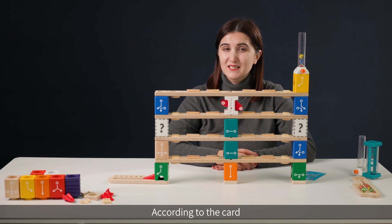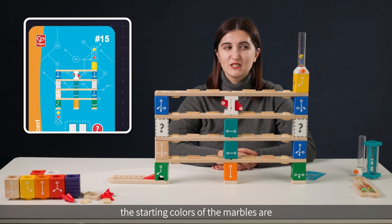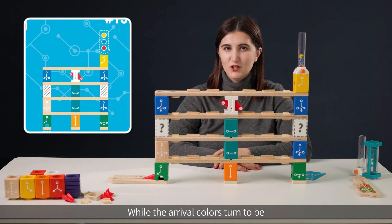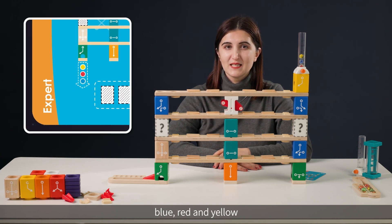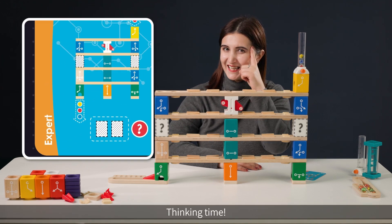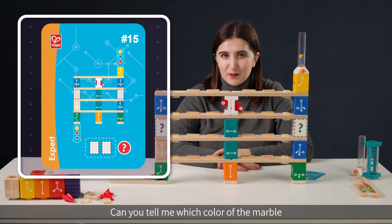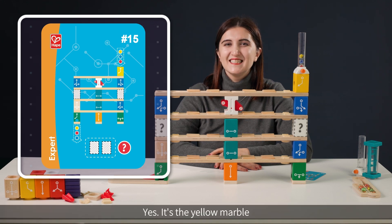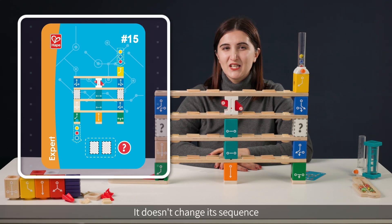According to the card, the starting colors of the marbles are red, blue, and yellow, while the arrival colors turn to be blue, red, and yellow. Thinking time! Can you tell me which color of the marble keeps the same order as the beginning? Yes, it's the yellow marble.